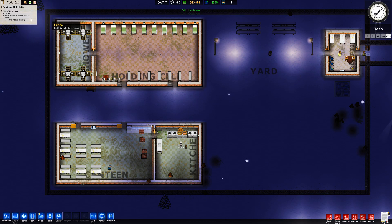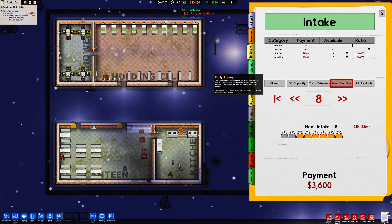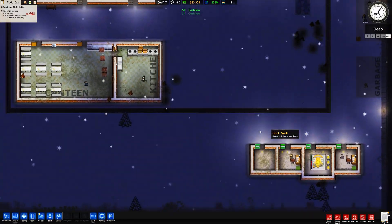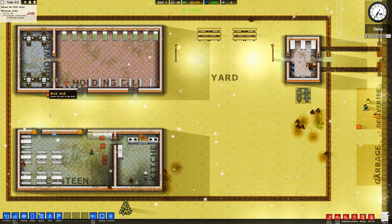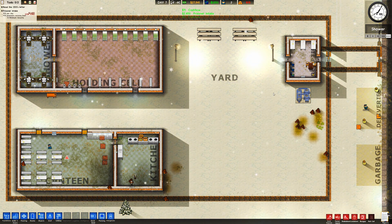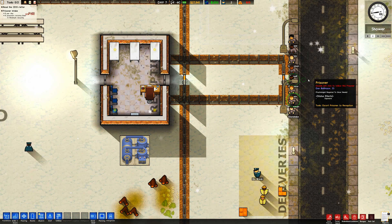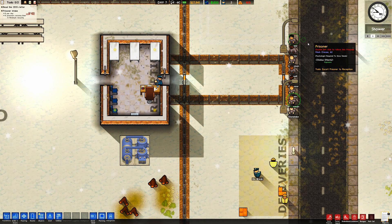Now we can open intake — we'll do seven or eight per day, taking minsec only for the time being. Let's start off slow and build our way up. There we have it: a lovely little prison. A couple of offices, reception, holding cell, a nice shower. Everything's very dirty at the moment so next episode we'll look into cleaning. Let's welcome our first prisoners — Stone Lake, Volgerman, Duncan Green, Daz Balthazar, John Cowell, Scott Weissman, Duncan Jones, Mark Crease.